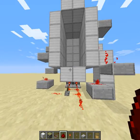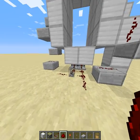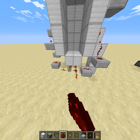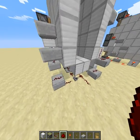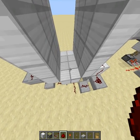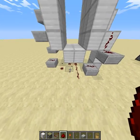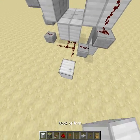Now, as you can see, whenever we open and close the door, it will all be done by flicking this lever. There we go. Open, close. Open, close. Everything. The problem is, now you have to go all the way down there to flick the lever, and that's not exactly what we want. Also, by default, it's open. So we're gonna need to wire this into a NOT gate.